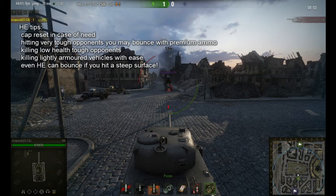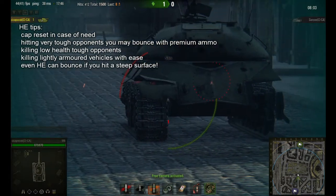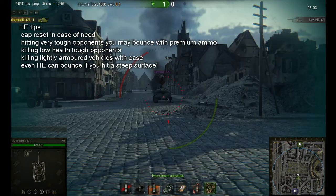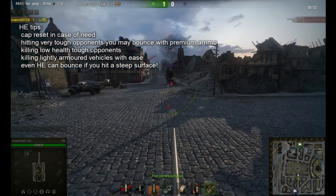High explosive is quite cheap, and as you can see it's very effective in this kind of situation. Of course there are other uses of HE as well. As you saw, it caused critical damage to the IS-3 earlier — it blew off the right track — and it can cause other critical damages to tanks.